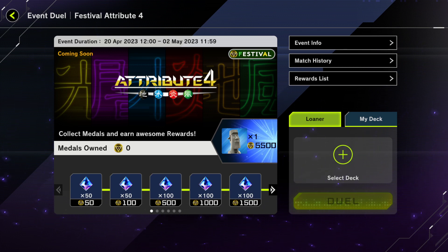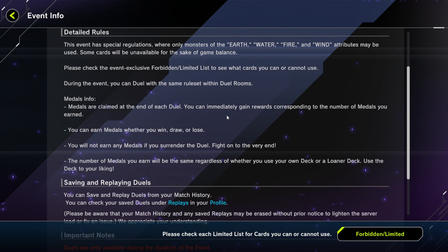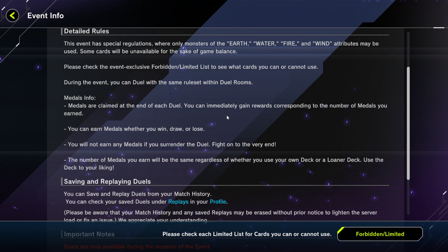Hey guys, Jude here back with another Yu-Gi-Oh! Master Duel video. Today we're taking a look at the best attribute decks for festival that you can play in the new event. The new Attribute Festival event requires you to play decks that use Earth, Water, Fire, or Wind attributes — only those four. Light and Dark decks are out of the equation.